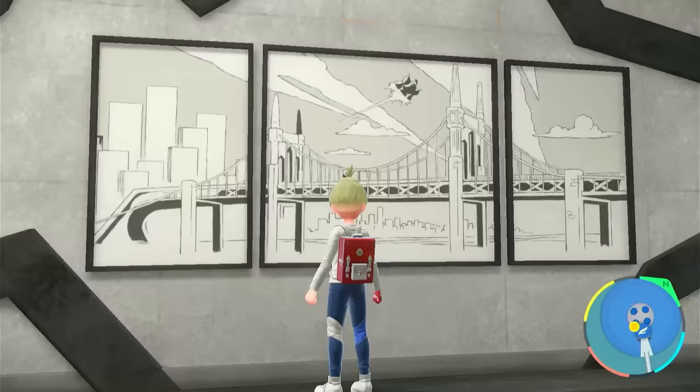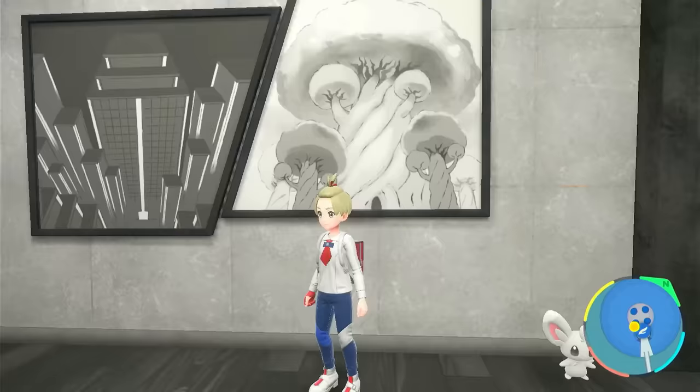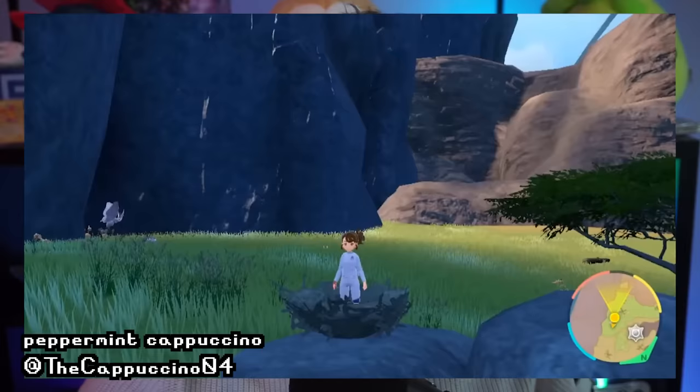But there's even more. Specifically, Black City and White Forest are on a painting, which is crazy. It's just insane that it's there, which means we can probably expect Unova very soon.